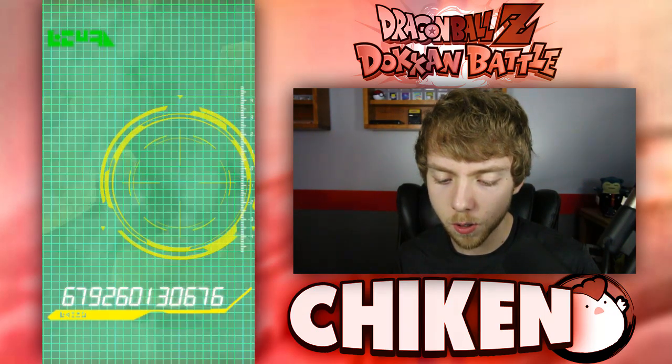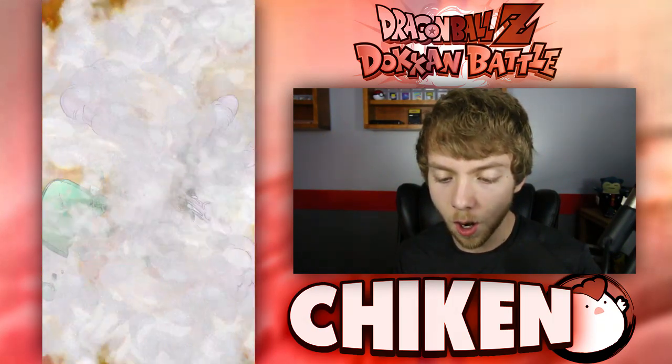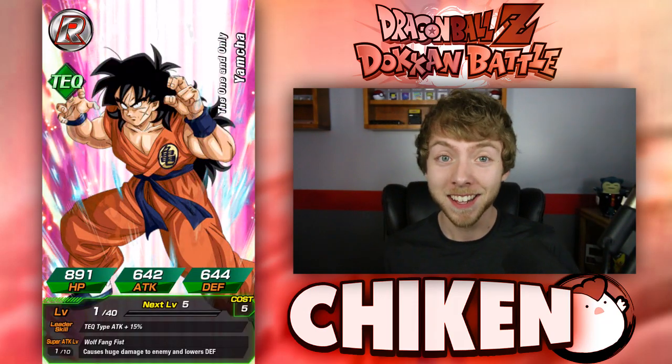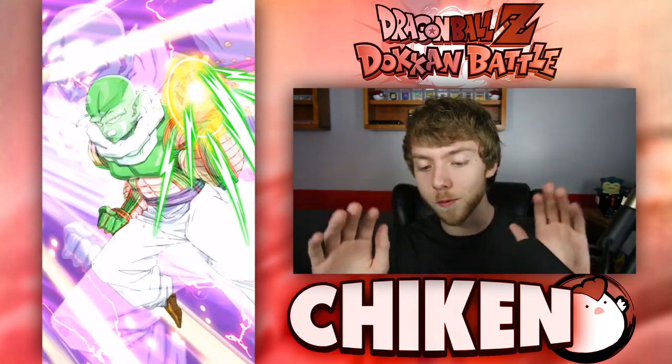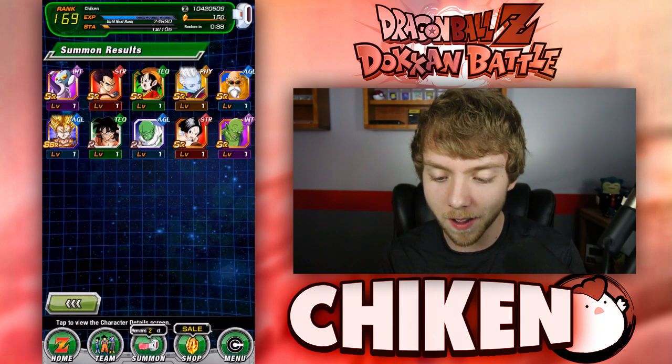Jumping into our free summon — this will decide if we grab a god lead or Vegito Blue, or if we head over to the villains banner. Right off the bat: Jaco, Vegeta, Pan — not what we're looking for. Another Roshi — come on. Then holy crap — Super Vegeto! I will absolutely take that. A Yamcha, Nail, Videl — doesn't even matter, we got Super Vegeto, this is so sick!